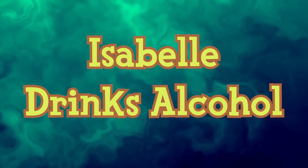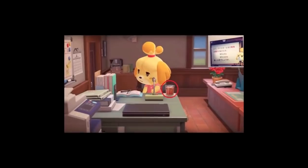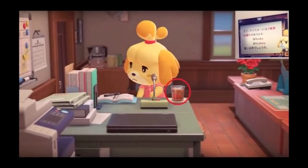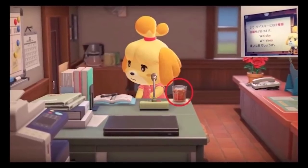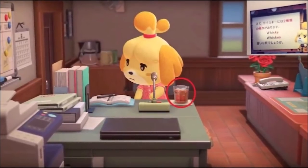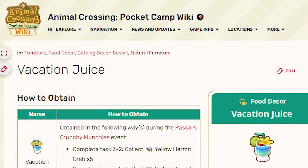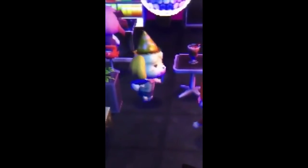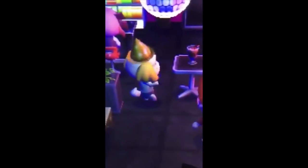There are two things related to Isabelle drinking alcohol. In an Animal Crossing Direct, Isabelle was shown drinking something with a particular shade of brown with a small amount of ice — it looks a bit like a whiskey or some type of liquor. The other instance is from an item in Animal Crossing Pocket Camp called Vacation Juice, which looks quite a bit like a tropical mixed drink. The community started sharing a short video of Isabelle dancing with paper fans with the caption 'Isabelle drinks Vacation Juice,' but no conversation or animation of her drinking it actually exists.